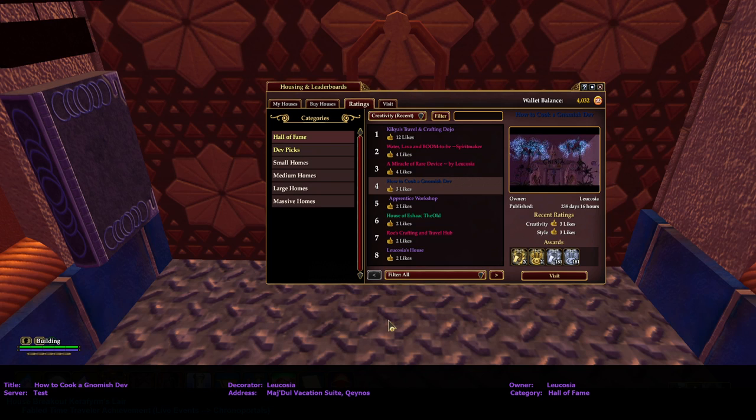Hi everybody, this is Building Inspector, aka Ocarina, aka Oki, and I'm on the test server touring a Hall of Fame house — Creativity Recent number four: 'How to Cook a Gnomish Dev.' The owner and decorator is Leucosia, I hope I pronounced that right: L-E-U-C-O-S-I-A.